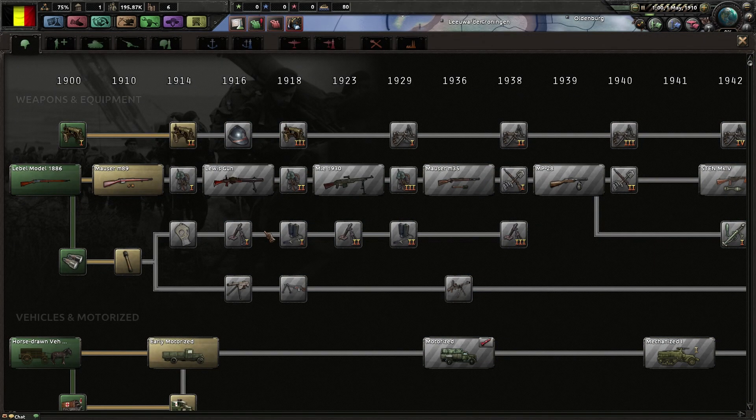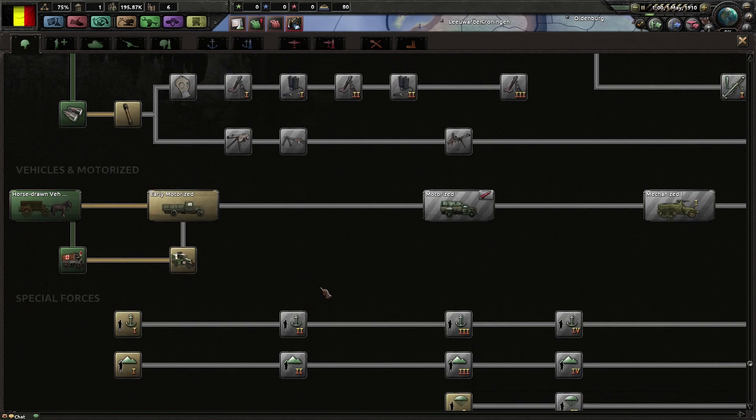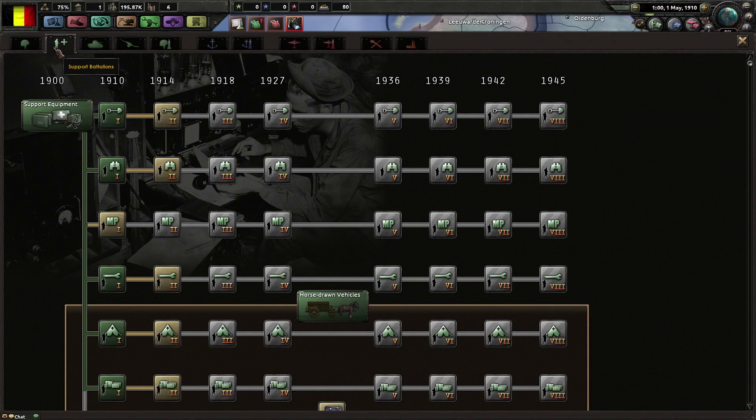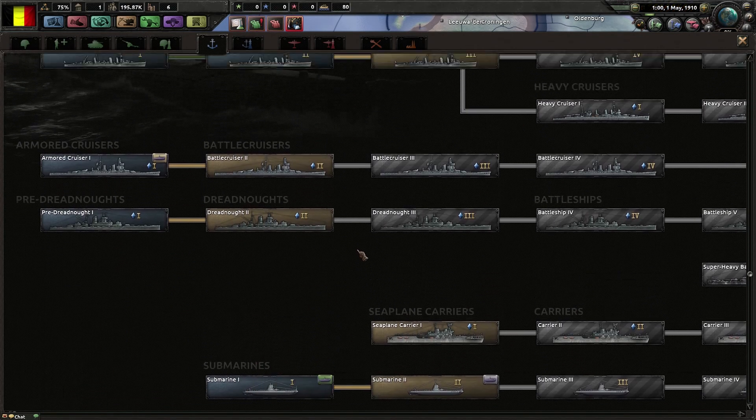I haven't played the Great War mod in quite a while. Paratroopers are not available till 1936, which makes sense. Submarines - yeah, submarines, you have coastal submarines and... I said it wrong.